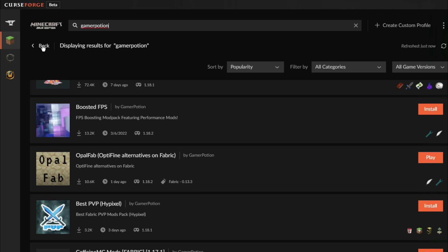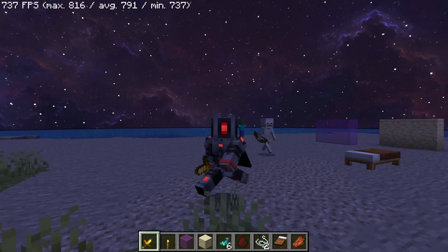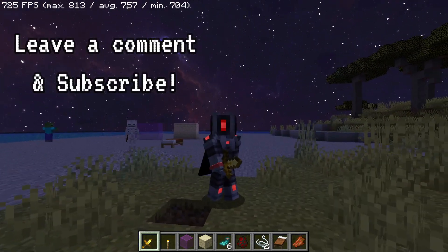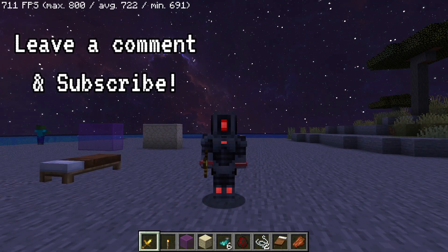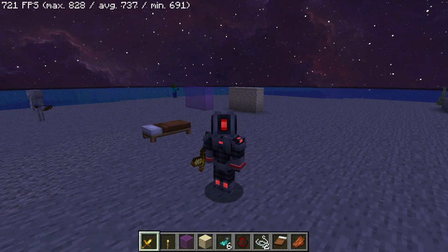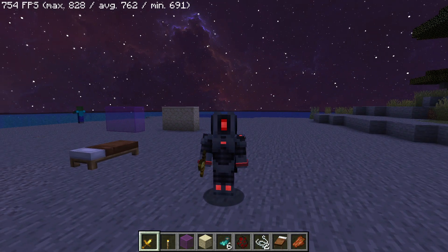Search for Opal Fab, click the install button, and it should install for you. I've got the Opal Fab mod pack installed here - version 1.3 - just click the play button and it loads up in game. If you have any comments or queries about the mods shown in this video or any of the other mods from the Opal Fab mod pack, leave them in the comments below. If you enjoyed the video, please give us a like and subscribe to the channel to help it grow. I'll see you guys next time, thanks for watching.